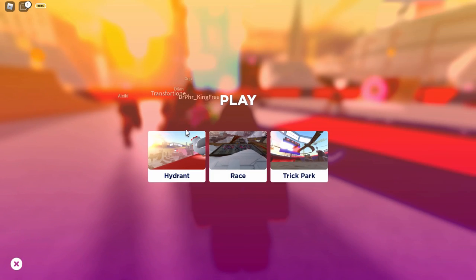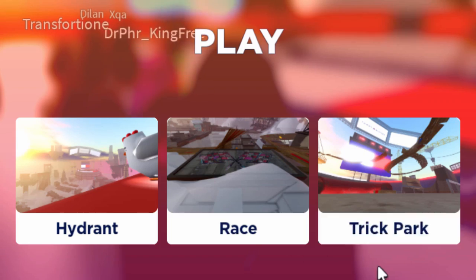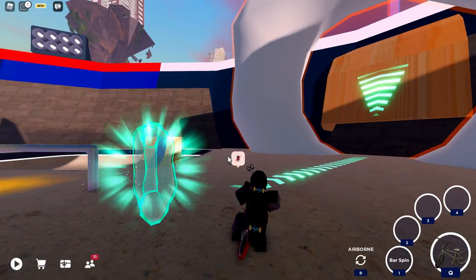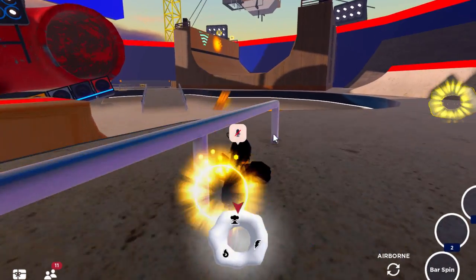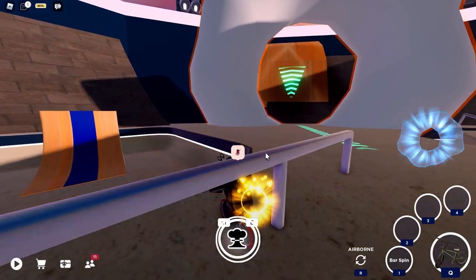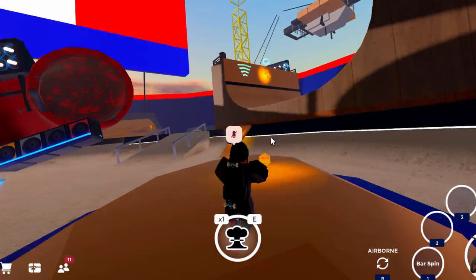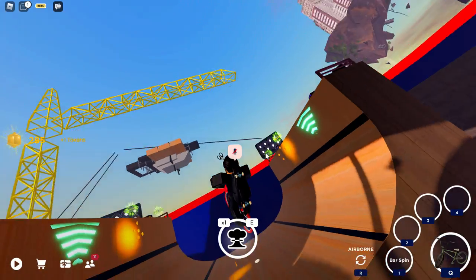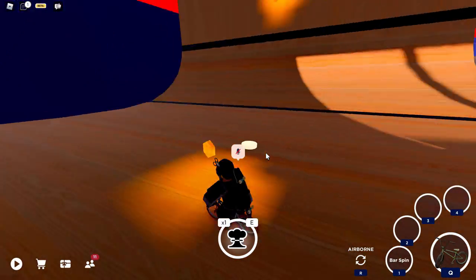If you click 'play' it brings up mini-games: a hydrant challenge, a race, and a trick park. Let's go to the trick park — press Q to access your BMX bike and you'll see mini tokens floating around. Collect those tokens; you can also get them in races. Playing races is probably the best way to earn the most tokens.